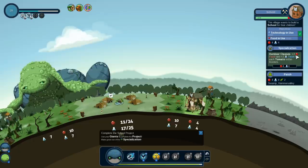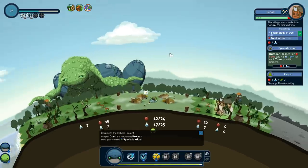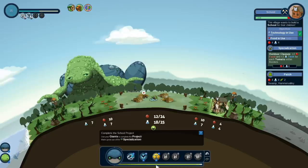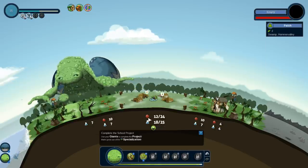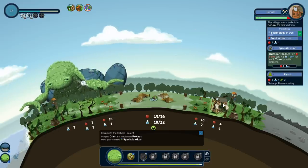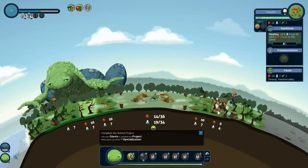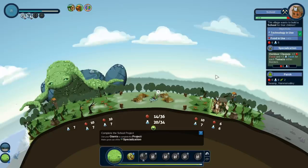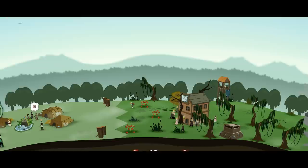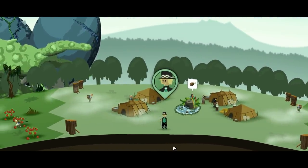Outdoor classes: plus two food and two tech for each tomato within the borders. So cool! We're currently getting four food and four tech. If we come over here and upgrade that peppermint again — and let's actually plant another peppermint too — watch what happens from the school specialization. It's going to go up two more food. Ta-da! Two more food and tech because apparently we have a lot of tomatoes in this swamp. There it goes! Congratulations guys — we got an ambassador!